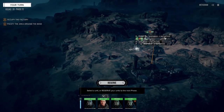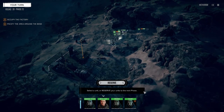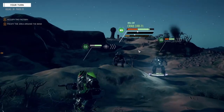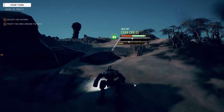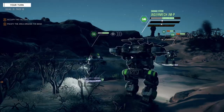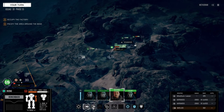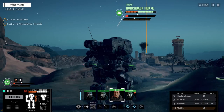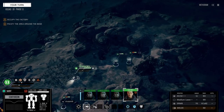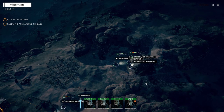Okay, so on this map the reinforcements come from here and from up here. If we leave — Hellcat's going to move up this way, Steve's going to move up this way, and Rhino's going to move up here because she's got the long-range weapons, so we can put her on the base target from a distance. Saint will move up here as well — she's a little slower but that'll be fine.